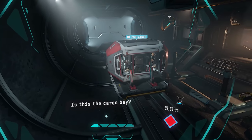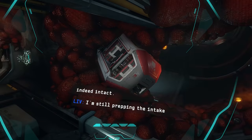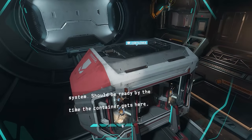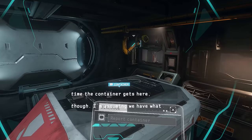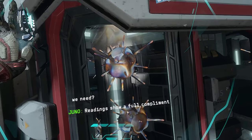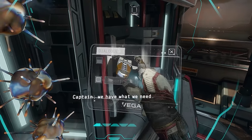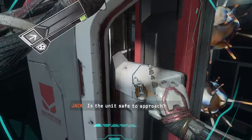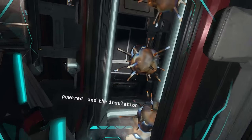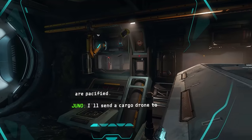Is this the cargo bay? Yes, and our containment unit is indeed intact. I'm still prepping the intake system — should be ready by the time the container gets here though. I'm assuming we have what we need. Readings show a full complement of ticks within. So yes, Captain — we have what we need. Yeah, we're good. We actually did it. The container is fully powered and the insulation fields are active. Those ticks are pacified.